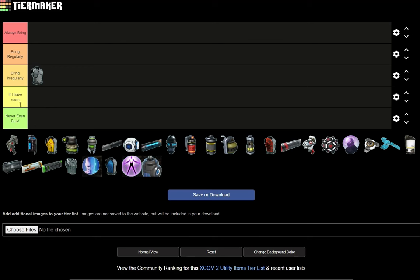Then 'if I have room,' which means if everything else is filled up in this category and I have some extra space, I might bring that as an extra thing. And then 'never even build' is stuff I just don't bother with. Some of these items don't have an option to be built — some are randomly built, and I probably wouldn't pick them if I put them in never build.